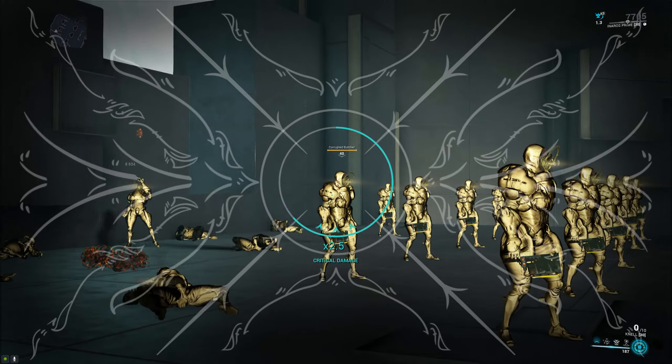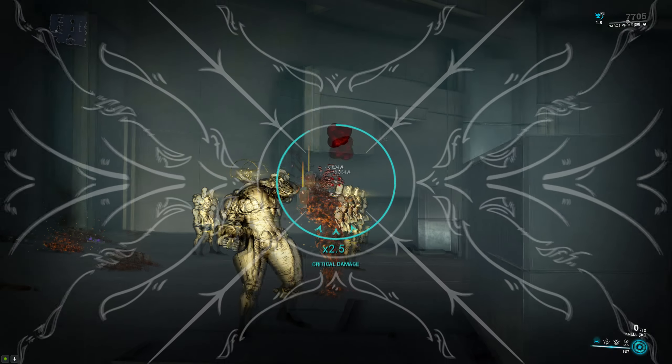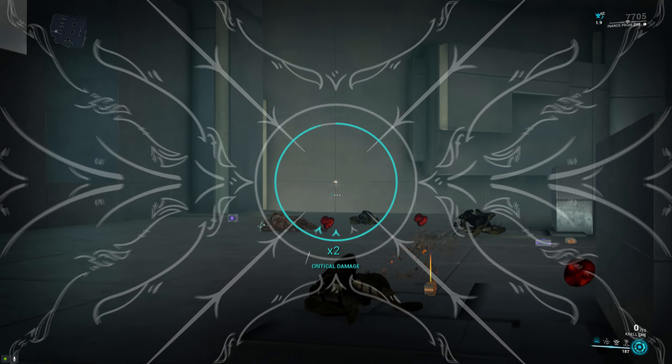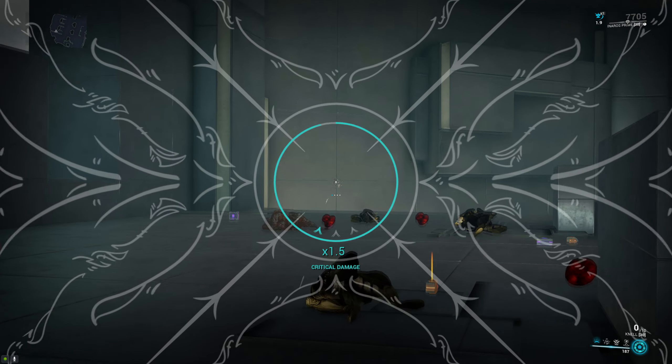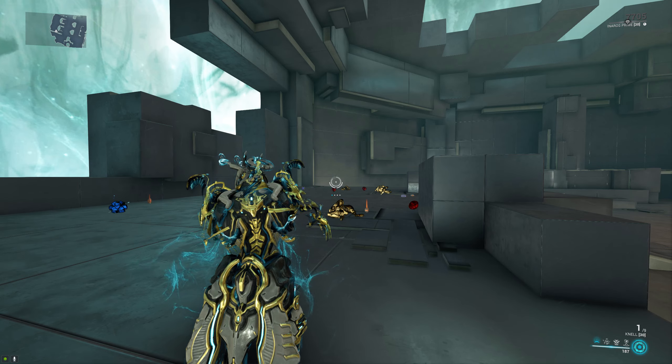This buff lasts 2 seconds and it decays one stack at a time, and it provides you with 0.5 times extra crit damage and 20% status chance per stack. So when you stack this up, the base crit damage and status chance on the weapon are actually quite high. On top of that, the buff provides you with infinite ammo so you can go full auto while you have it.